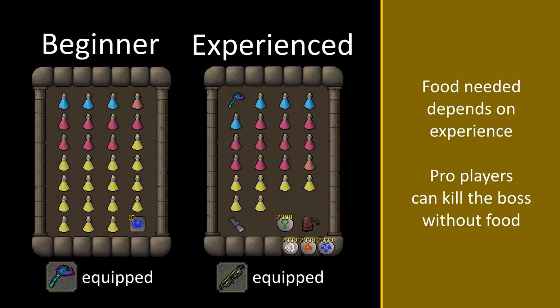If you haven't killed the boss before I would recommend taking a ratio of 1-2-6 for range pots, super restores and saradomin brews. But once you get more experienced you shouldn't need much food at all. Experienced players may also want to bring high alchemy runes to be able to stay longer at the boss.